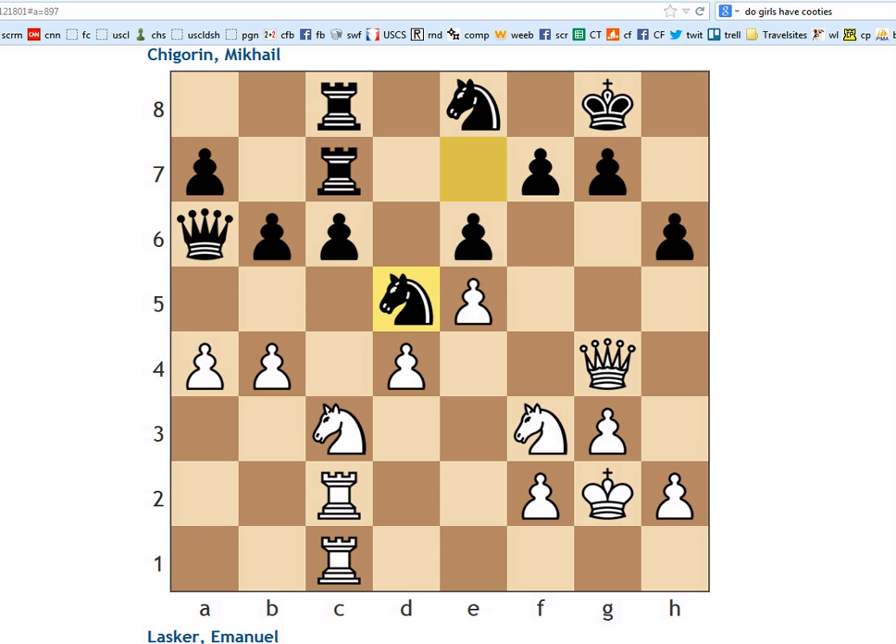The first question is: in this position, it's white to move. Black just played knight from e7 to d5. Your question number one — evaluate this position. Is it even, white's better, white's winning, black's winning, black's better? Figure out what you would do here. This might take a bit of time; I think five minutes minimum would be good, maybe ten minutes.